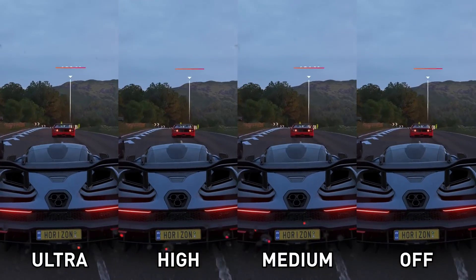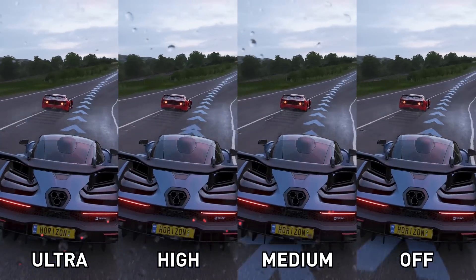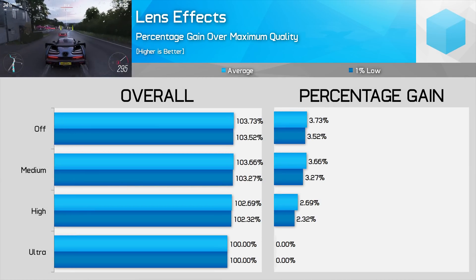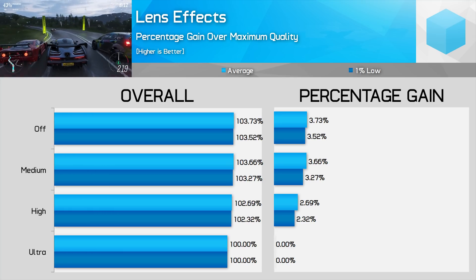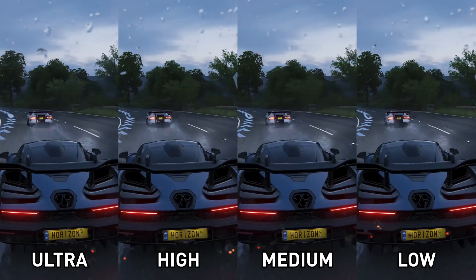Lens effects is a setting where I couldn't really tell the difference between the three main modes. Off pretty clearly disables things like water droplets on the screen, but I couldn't notice any difference between medium and ultra lens effects modes. If you don't like lens effects, turning it off may be your preference, but if you do like them I'd suggest using the medium mode as it gives a good 3% more performance than ultra.